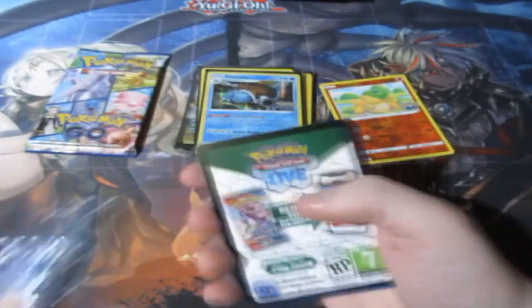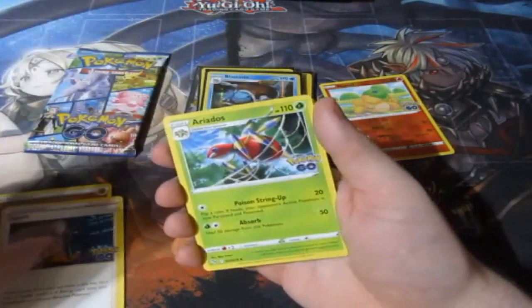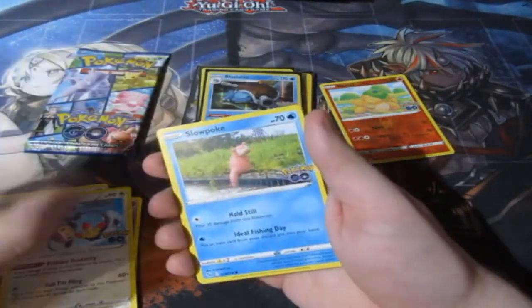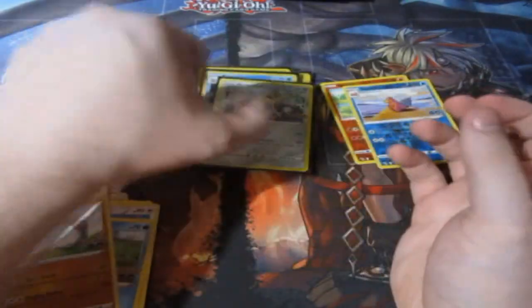Next pack — every pack we've been opening we've not had any major doubles, we keep getting something completely different, which is great. Slowpoke, Onix, a reverse foil Slowpoke, and a metal card. Now we've got a double there, but it's a cool metal — not a big deal.